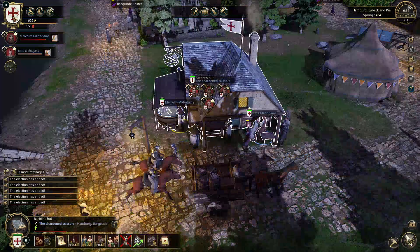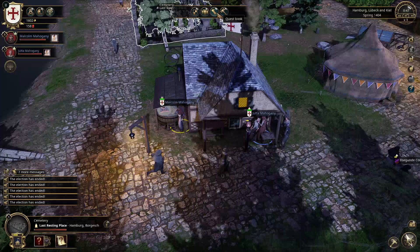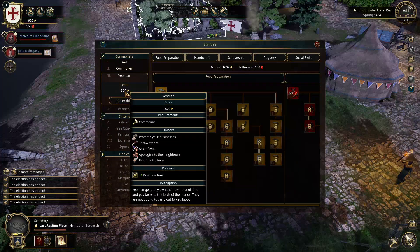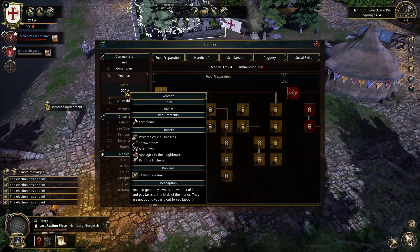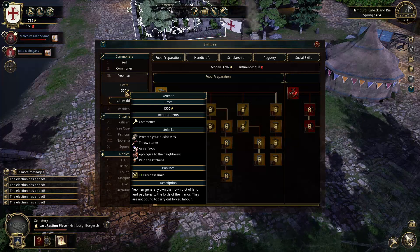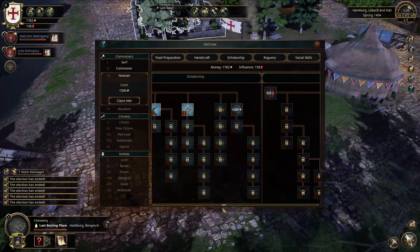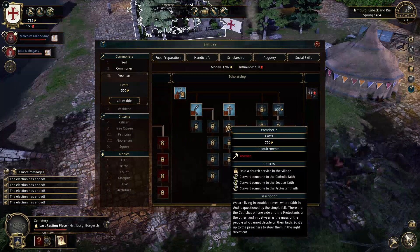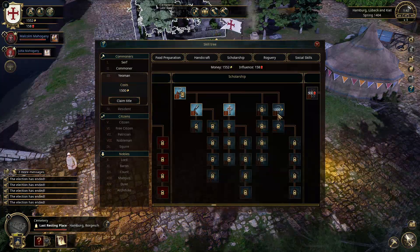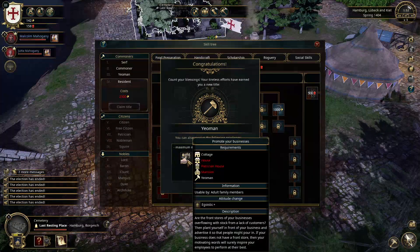Let's buy another rank. We can go up to Yeoman, which is good enough — raid kitchens, ask a favor. But the important one with Yeoman is if we go across to our tree, that's where we can get these two bats blood — okay I was not thinking that was going to be the next barber thing — but let's go up to Yeoman, fantastic.